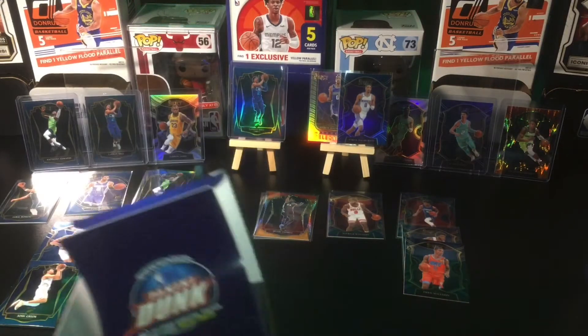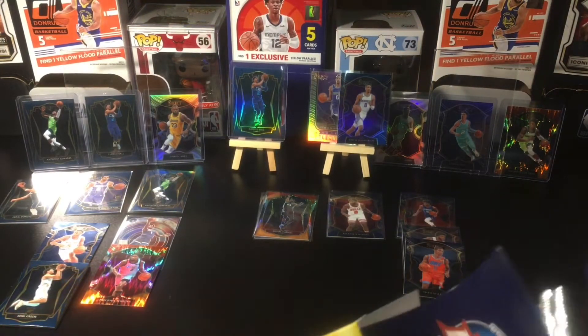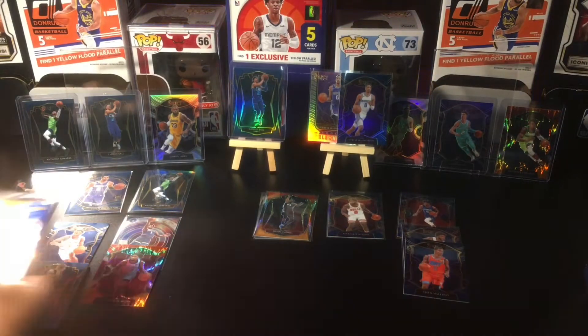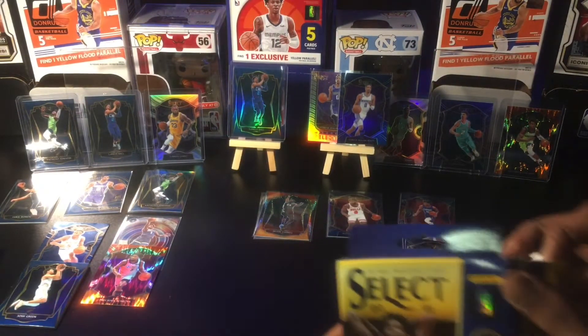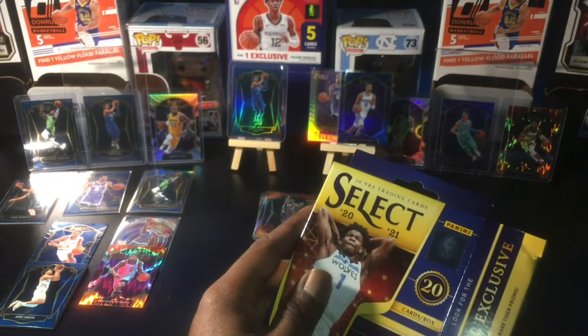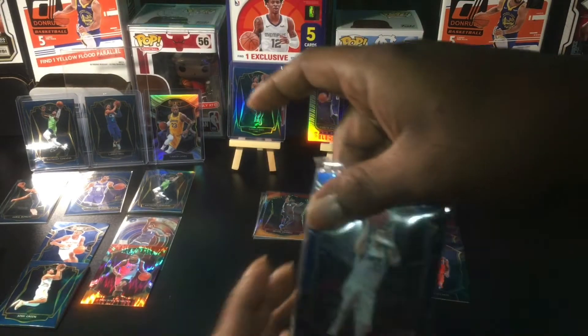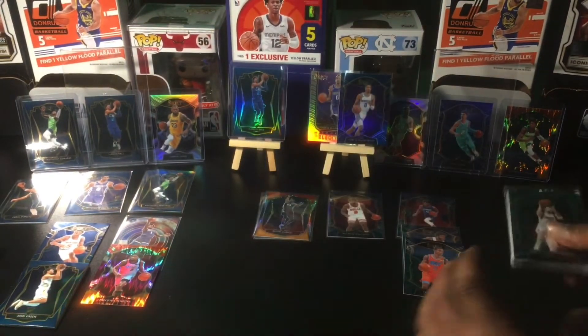The blaster is definitely winning. We'll see if the hanger can do better this time. Setting our packs there — first card on the hanger is Luca, so we'll set that aside.